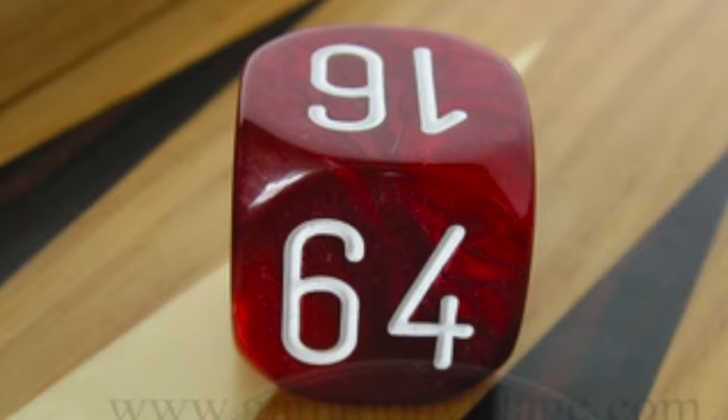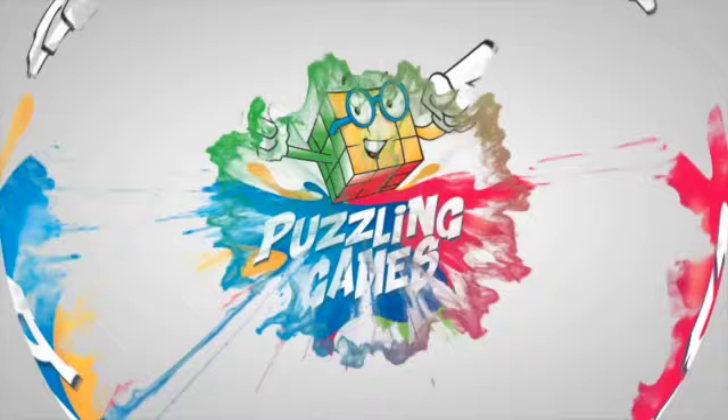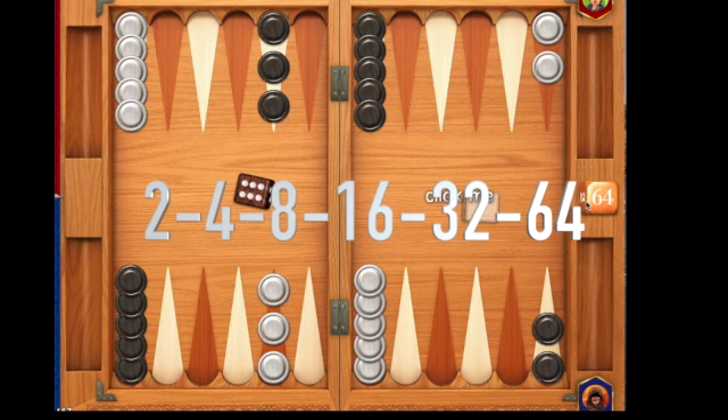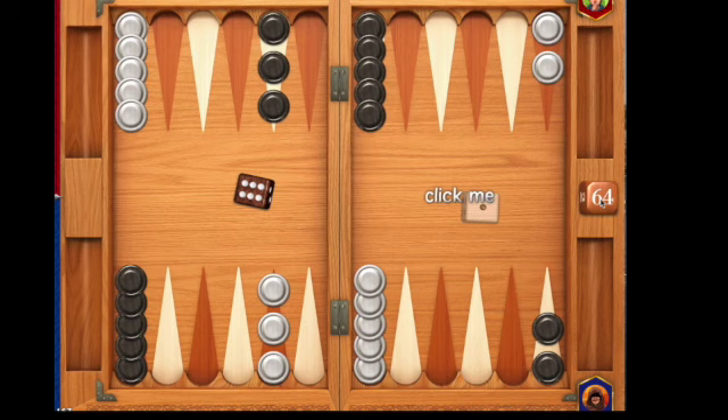Have you ever wondered what this cube is in a backgammon set? This is a video on how to use a doubling cube. The doubling cube is a dice that isn't like your other dice on the board — it's got numbers that go up by double each time. It has nothing to do with the actual gameplay itself; it is a cube that is for gambling.